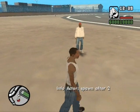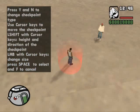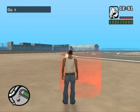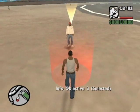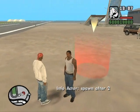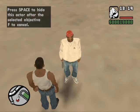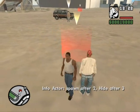Now time for the third objective — add a checkpoint here. The objective text will be 'Go talk to the person.' This is Objective 3. After this objective, I'm going to hide this actor — it will not appear after Objective 3. Go to Actor, set hide after Objective 3. It spawns after the second objective and is hidden after Objective 3.